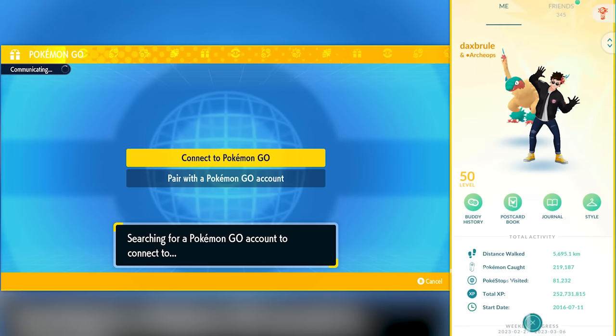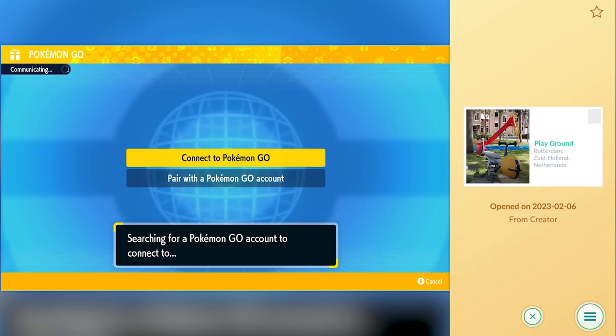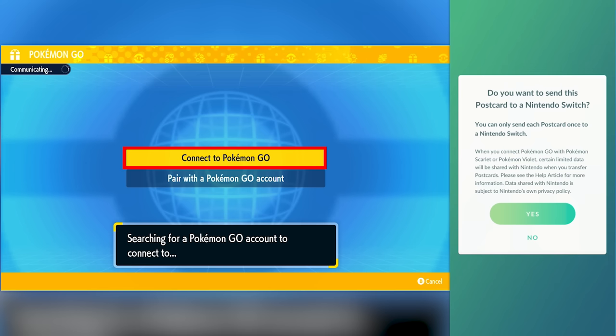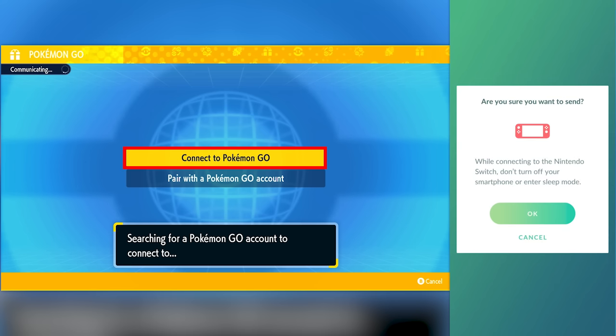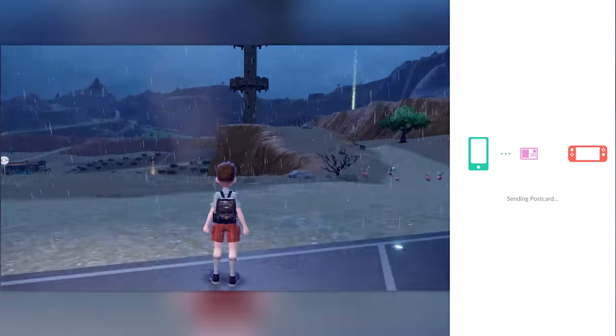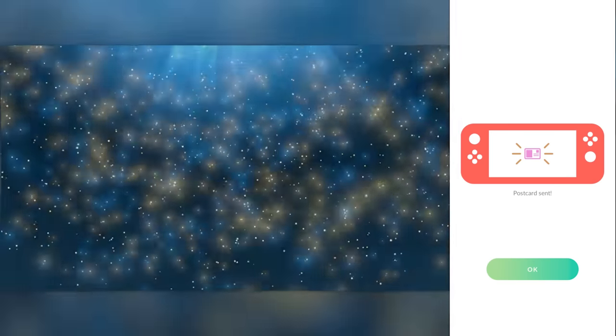Once you're paired, come in here, go into your postcard book, choose a postcard you want to send, and click Send to Nintendo Switch and click Send. On the Nintendo Switch side of things, make sure you click Connect to Pokémon GO and have that running. Click Yes — are you sure you want to send while connecting? Don't turn off the smartphone. It's going to search for the Nintendo Switch while the Switch is searching for your phone. There you go — sending postcard, little animation on both, postcard sent.